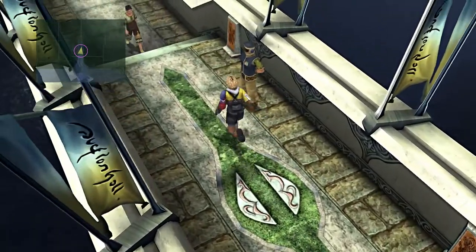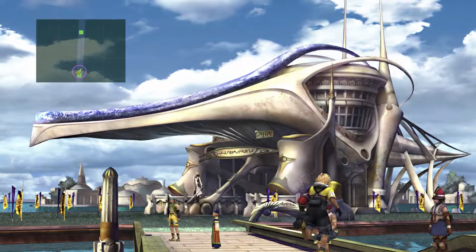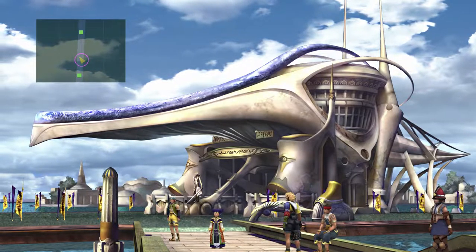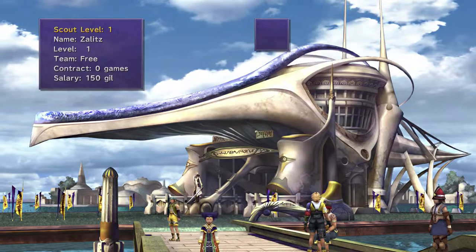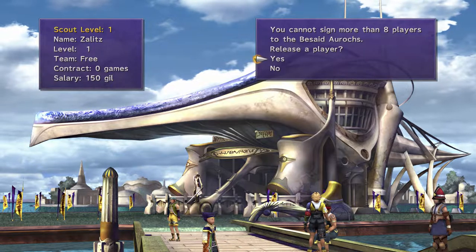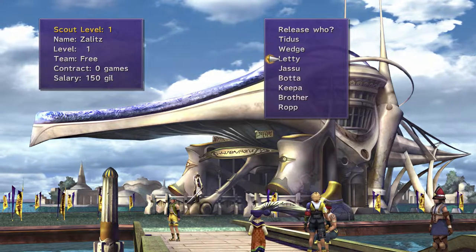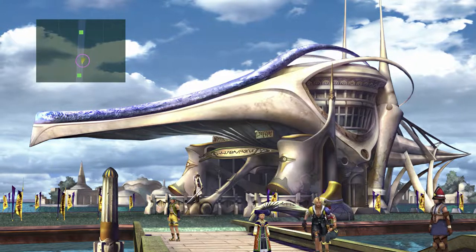You can find a ton of blitzball players in Luka. Keep in mind, this setup I'm going to give you - and this is Zalitz right here - I want to sign him for 11 games. I need to release a couple of the original players. Let's keep Wedge and get rid of the others.